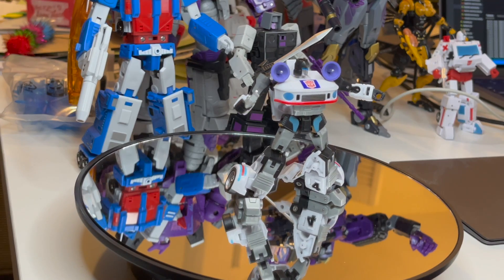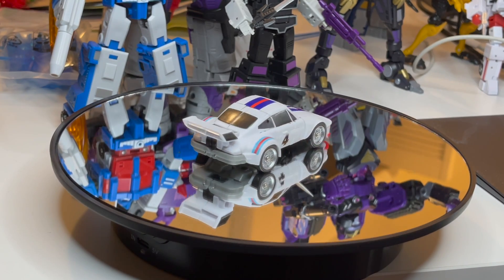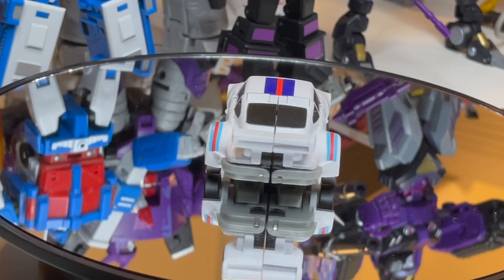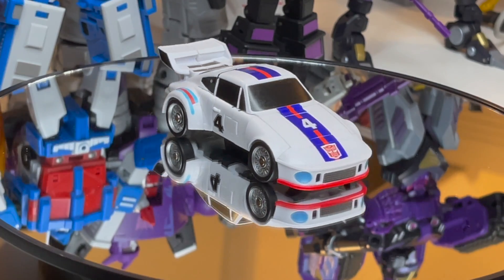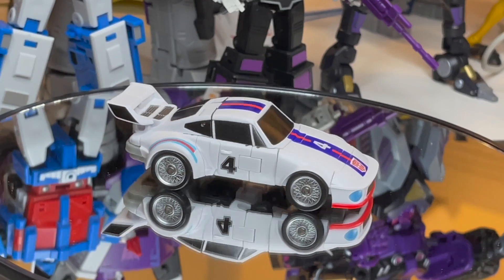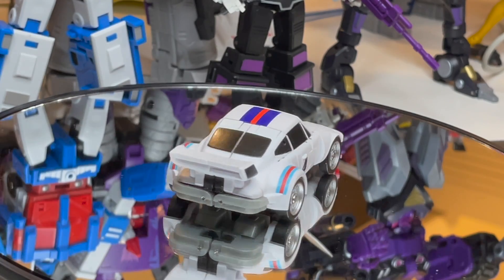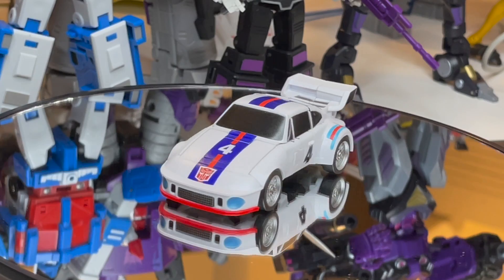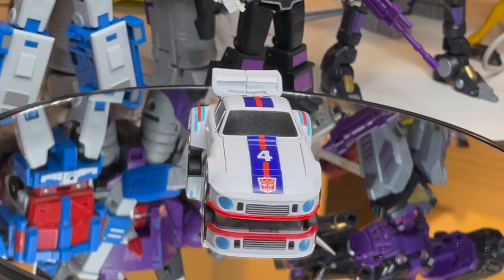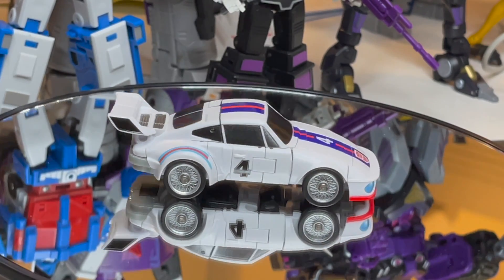Let's get a closer look at vehicle mode. Look at this guy — he looks so cool, just like a production Porsche the way he should. As mentioned before, he's missing a few decals and stickers that would make him look more G1, but this is a first iteration. Usually New Age starts more basic and devoid of stickers, then comes out with a G1 sticker model or a clear model later.